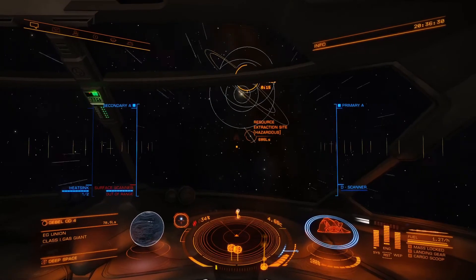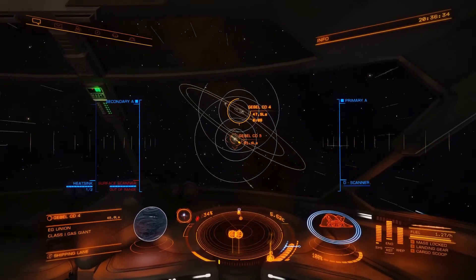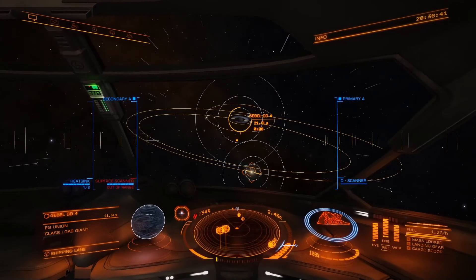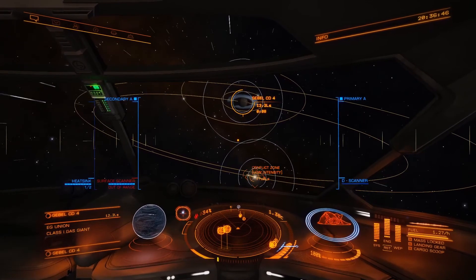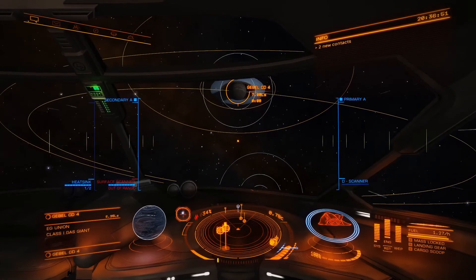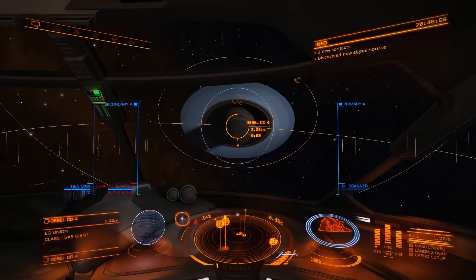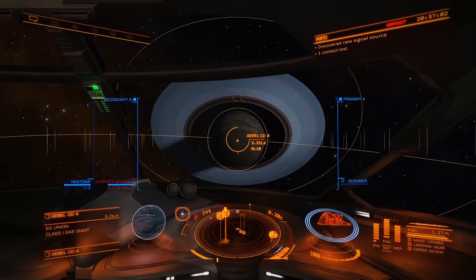A few moments later. All right, as you can see, we're slowly getting closer to Gabriel CD-4. It has a ring on it. We could also go to CD-5, but CD-4 is actually closer. As you can see, I'm coming in here with the ring showing. I want to be able to see the rings face-on — not thin where I'm coming in on the edge — because that makes it harder to scan.